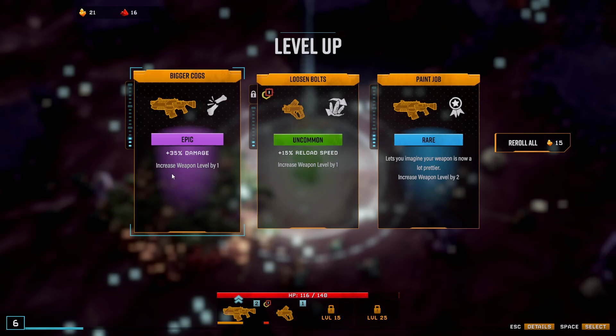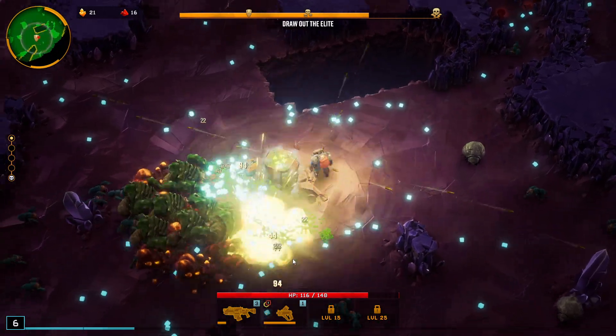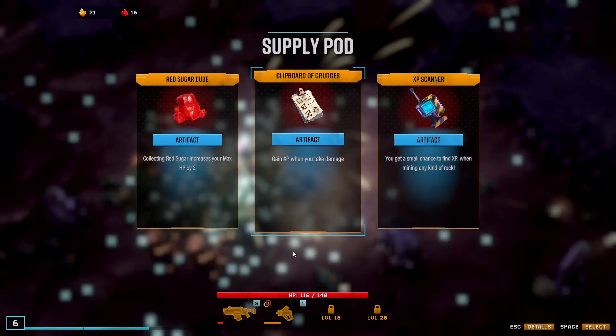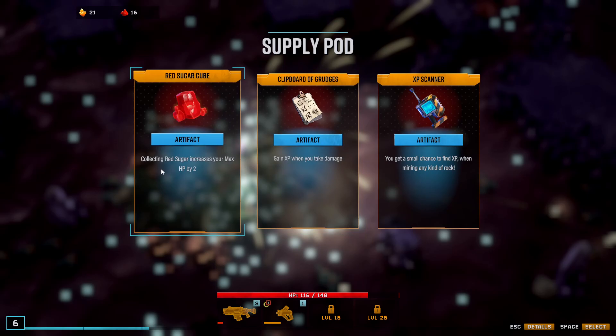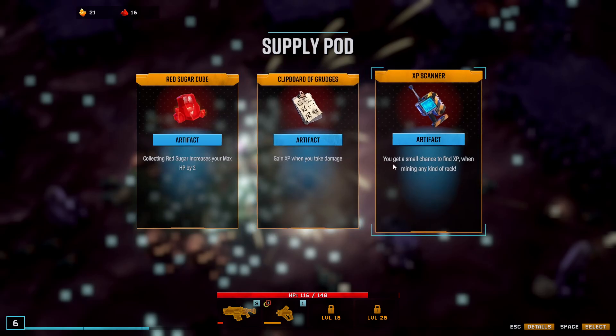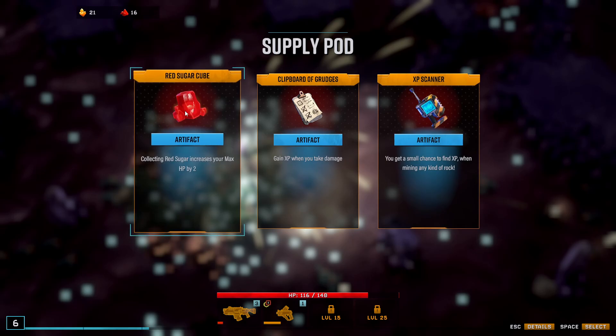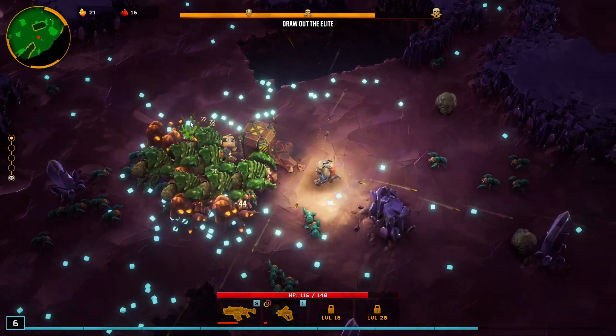Plus 35% damage from the beacon — that seems really good. Also another purple — let's go for it. Red sugar cube: collecting red sugar increases your max HP by two. Clipboard of grudges: get experience when you take damage. XP scanner: small chance to find XP when mining any kind of rocks. Let's go with the red sugar cube for survivability.